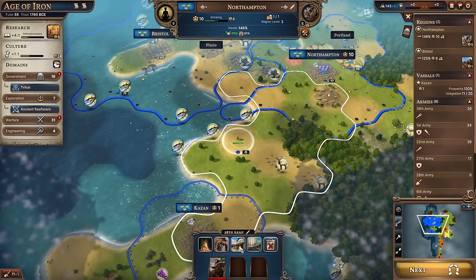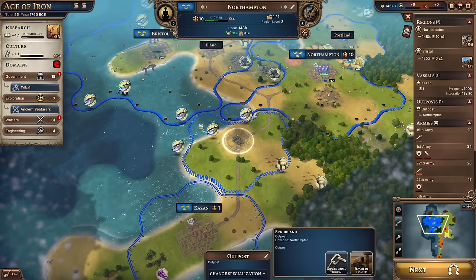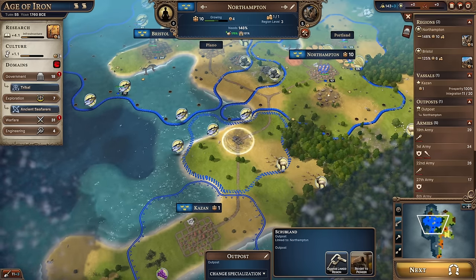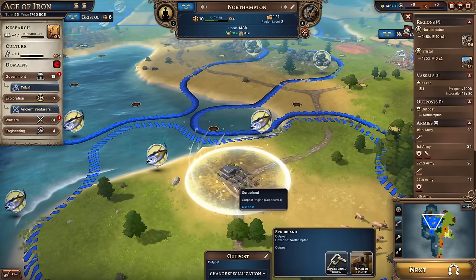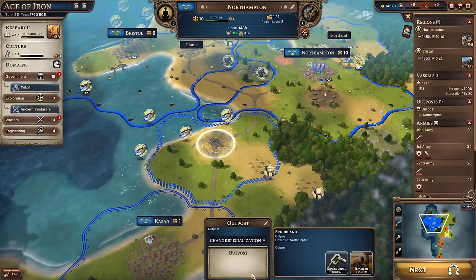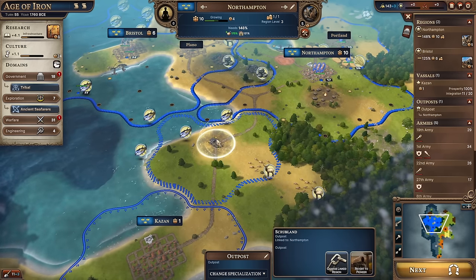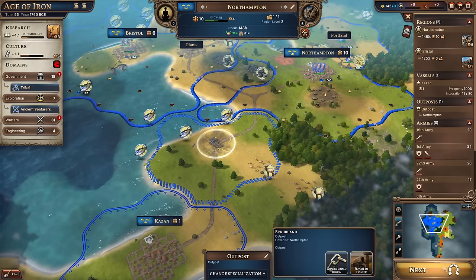Our pioneer can set up a little outpost over there - it's got a different border style showing it's part of our territory but not a real city or town. It looks quite fancy for an outpost. They can have a specialization, and they can also revert back to pioneer and go somewhere else if needed. We'll leave them there for now - that's pretty good.